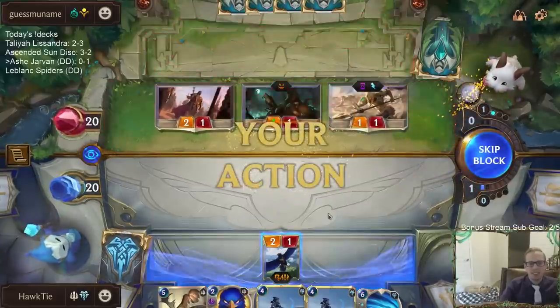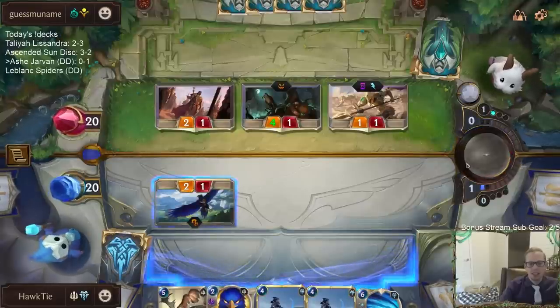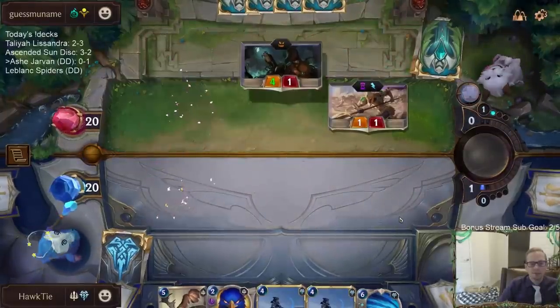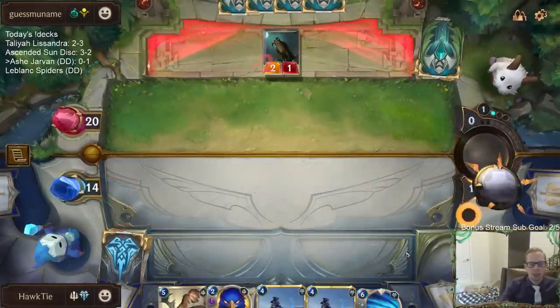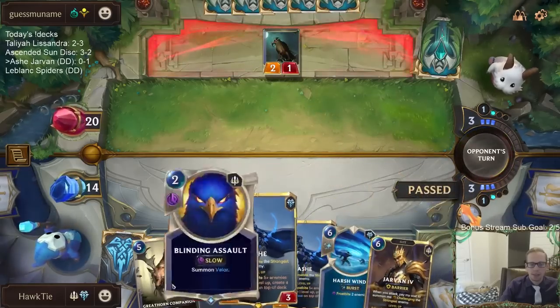It's a lot easier to level up Quinn, and you get two bodies — you get five-five worth of stats instead of five-three across two bodies. It's just one game though, small sample so far, but something to think about.